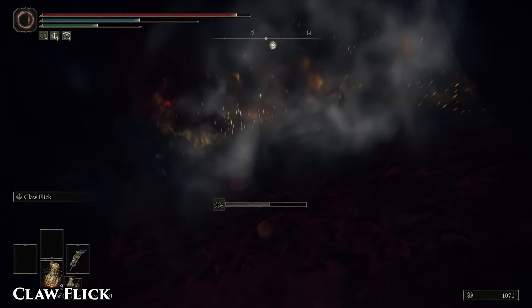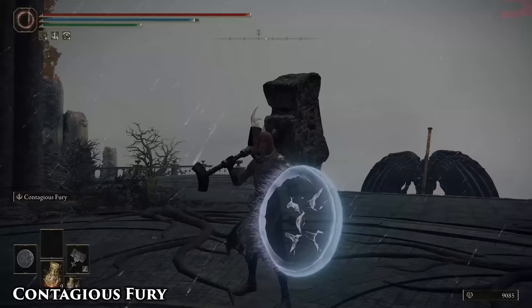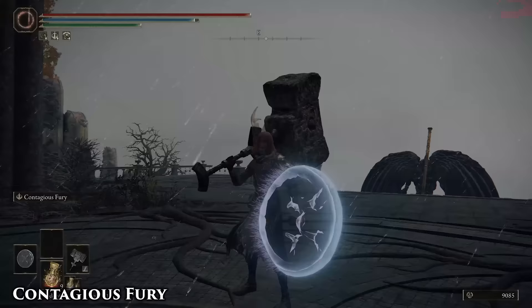Hit enemies through walls. Give your enemies the finger. It looks like it travels far, but it's only effective if you're as close to an enemy as possible. So wait until an enemy is finished with a combo and catch them on their downtime, or go for a critical and hit them with it as they're getting back up.